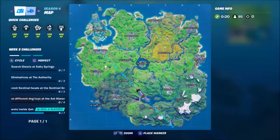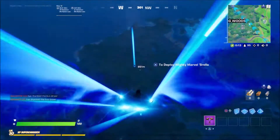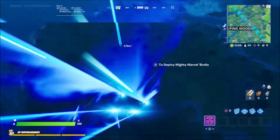Hey, Mikey here, bringing you another weekly challenge. This is one where you need to bounce on dog toys at Ant Manor. If you don't know where Ant Manor is, I have it marked here on the map. It is just outside of Holly Hedges.